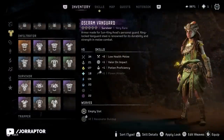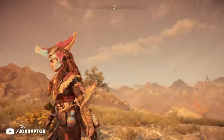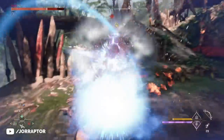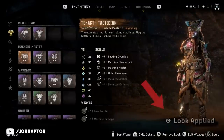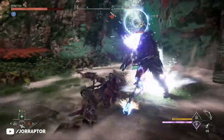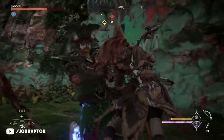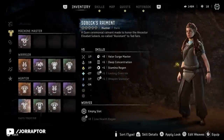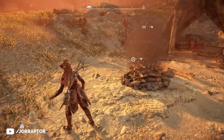The second big added feature is Transmog, which allows you to wear the look of any armor while using the stats of your favorite one. It works a bit differently than other transmog systems: instead of applying a visual to a specific armor, you're basically selecting a single look to apply to Aloy. Even if you switch your actual armor, as long as you don't disable your current transmog, your look will not change. And with transmog not costing any materials at all, you can change it up as many times as you like.